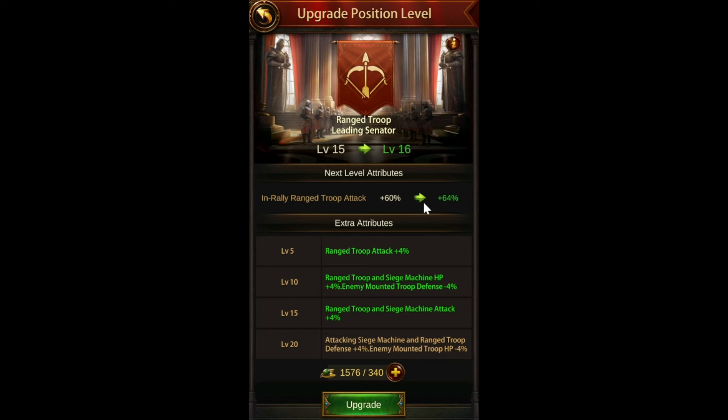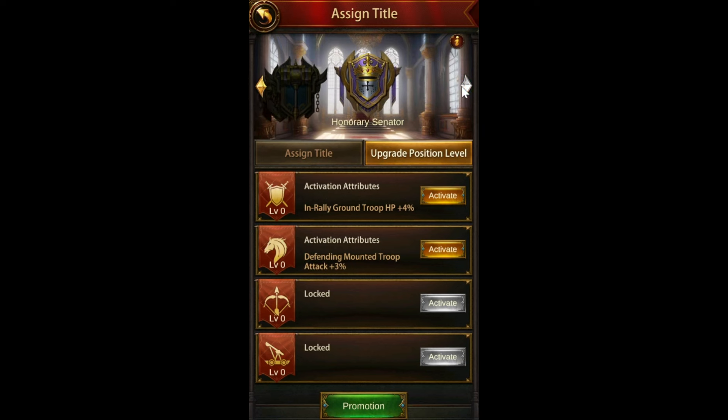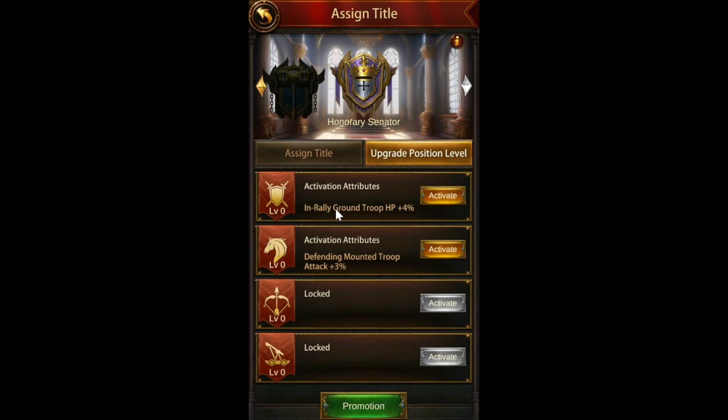I'll probably try to max this out further because in-rally range troop attack is just really important. I've been trying to balance that, but also balance the promotions. For example, I might want to promote this one to get attacking troops attack in battlefield, because I'm primarily PVPing in battlefield — I PVP about five times as much in battlefield as outside of it. So these are all the different things you need to kind of focus on while looking at your Senate.